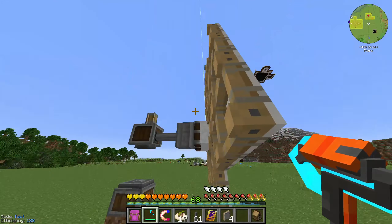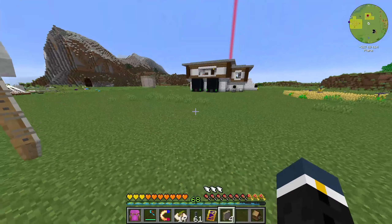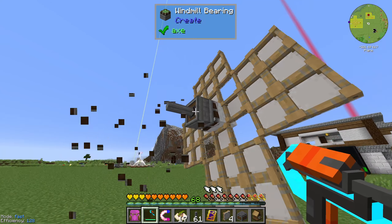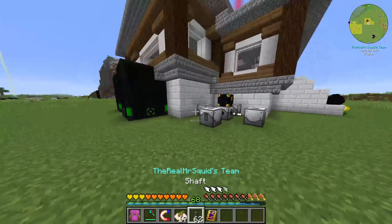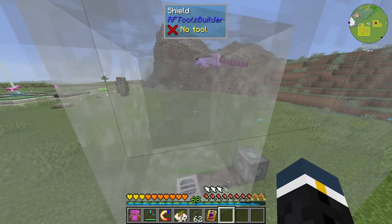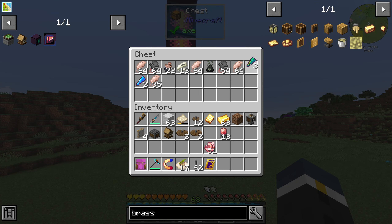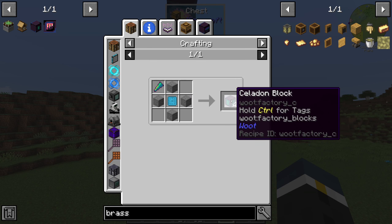I'm probably going to tear this windmill down because it's very ugly, but I'll do that between episodes and you'll come back to a much prettier looking one. Maybe I'll build it next episode and then get into the other stuff with the blaze, brass, and all that. Before we end today's episode, I want to check on a couple things. How many shards do we have? Nice — three of each shard! That's actually not bad. One shard makes four blocks, though for this tier two shards make two blocks.